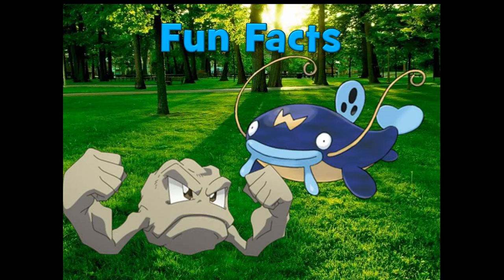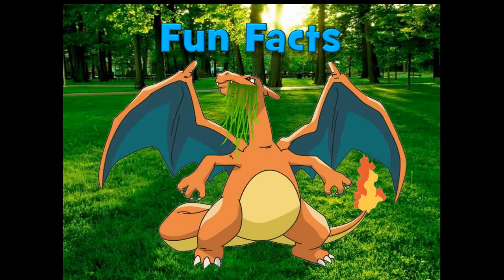There are 28 Pokémon with a double weakness to Grass — more than any other type. In all generations, Grass was the most common double weakness, with the exception of Generation 1, where Bug-type Pokémon had one more Pokémon with a double weakness to it.